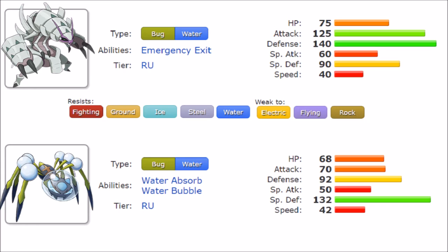Golisopod also gets Brick Break and Bulk Up. It's worth noting that Emergency Exit does not activate if you're behind a Substitute, which pushes its strategic boundaries. Emergency Exit only activates once per battle, so you could heal back up with a Wish or Healing Wish and use it as a setup opportunity. It also gets Spikes, a great perk since it can set hazards before being forced out.